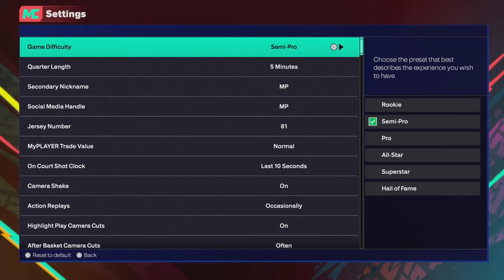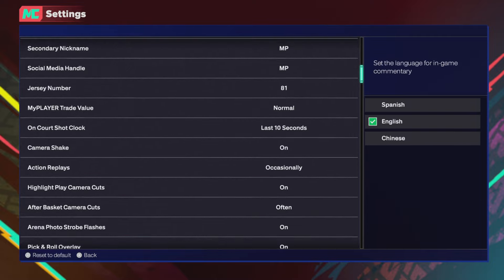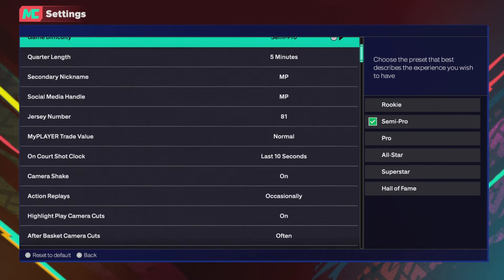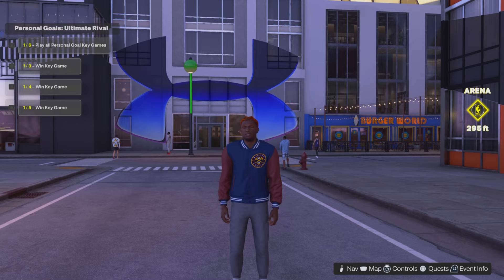The second tip is: when you play MyCareer, set your quarter length to eight or nine minutes and make sure your game difficulty is set to semi-pro. If you really know your jump shot you can still win on that, but otherwise just put it on Rookie — pretty easy. Play around nine or ten games.